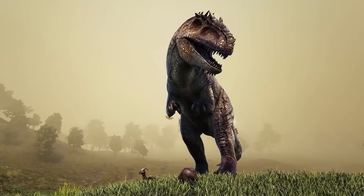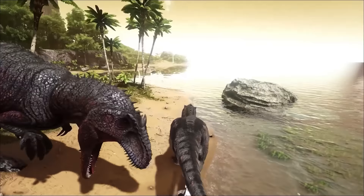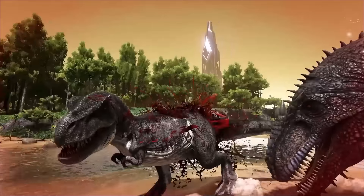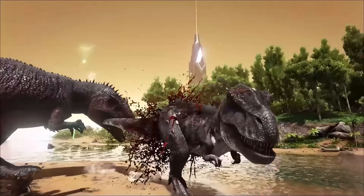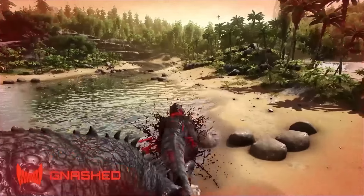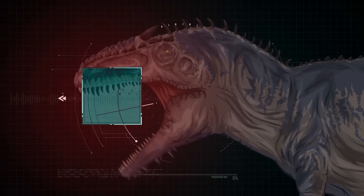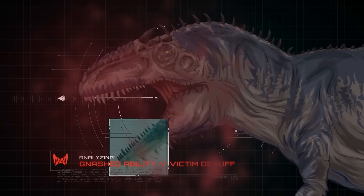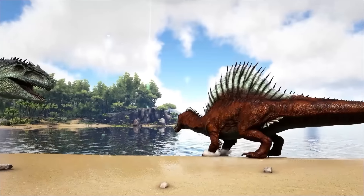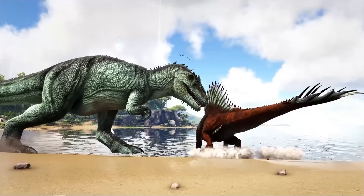First and foremost, getting attacked by this Giga or any Carcharodontosaurid will put you at the mercy of some pretty sharp bladed teeth made for cutting and promoting tons of blood loss. In Ark, this attack takes form as its gnashed ability, inflicting a temporary health loss debuff on the victim. In the real world and in our scenario today, any unarmored animal will suffer the same effect but for a longer time, because unlike in the game, you don't miraculously stop bleeding in real life.